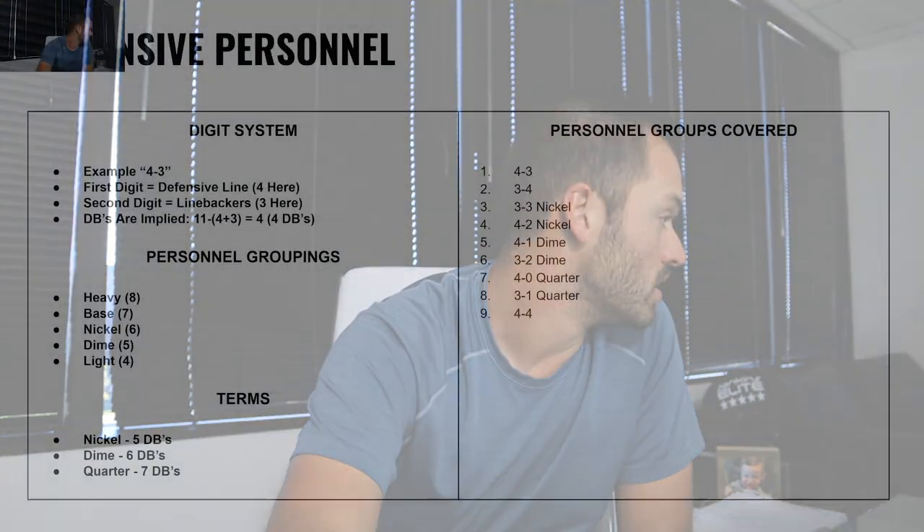Before we get into that, I want you to know the defensive personnel groupings, similar to offensive, are really unlimited. There's 4-0 quarter all DBs, 3-3 nickel, 3 DBs — the personnel groupings have more flex sets. Anyway, this is Football 101, and I'm going to give you nine really good ones and look at some tape. It's going to help you understand what you're looking at on Sundays.